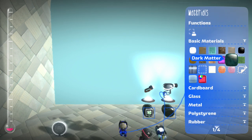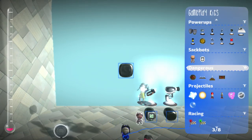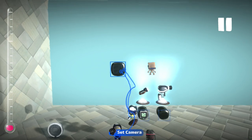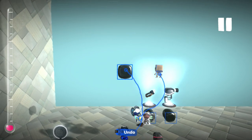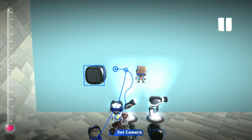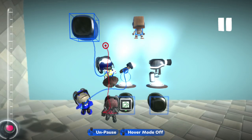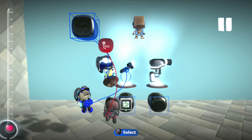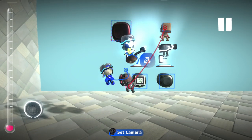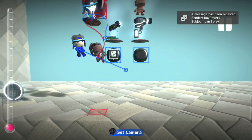Now take out a piece of dark matter and also take out a sackbot. Have someone else hold R2, select the dark matter, and then continuing to hold R2, select the sackbot. Then let go of R2 and it'll select both. So just have someone else do that, and at the same time, you select the Brain Crane or the Create-Nator, select the top part, and continuing to hold R2, select the bottom part by highlighting it, then finally let go.